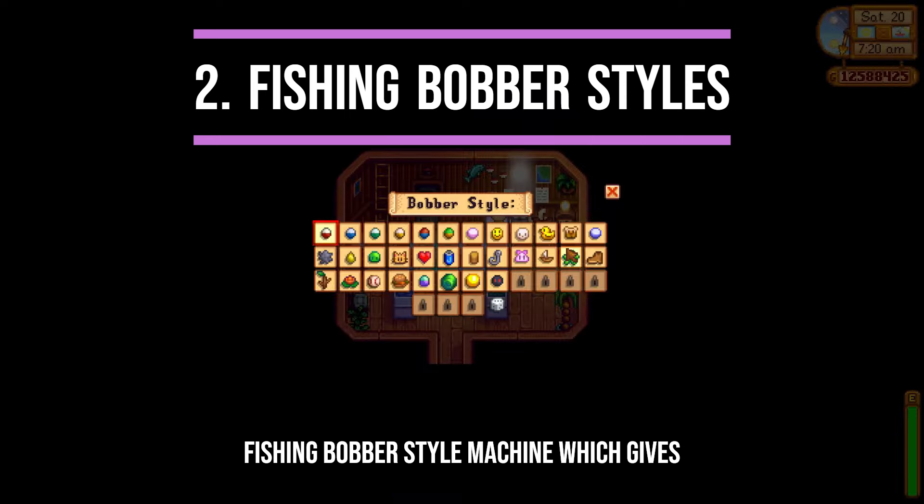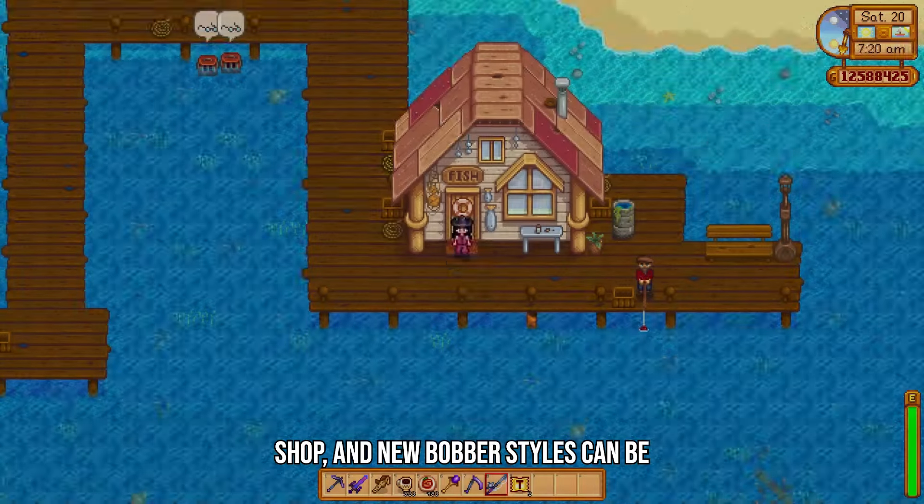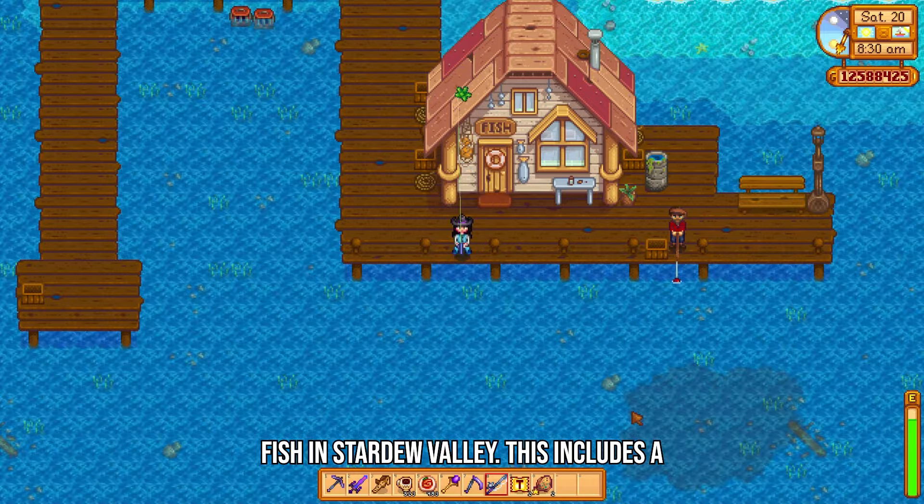There's now a new fishing bobber style machine, which gives you 39 different fishing bobber styles to choose from while fishing. You can find this new machine in the corner of Willy's shop, and new bobber styles can be unlocked by catching different types of fish in Stardew Valley.